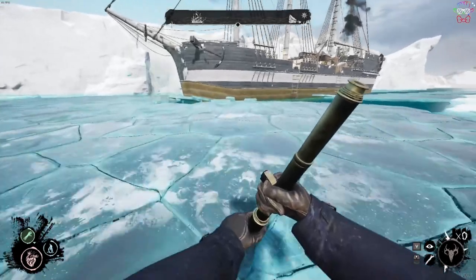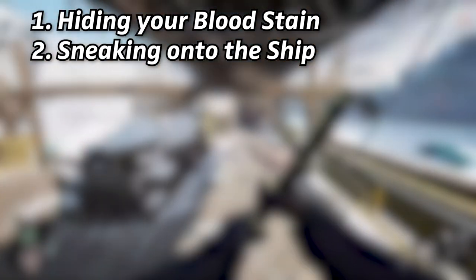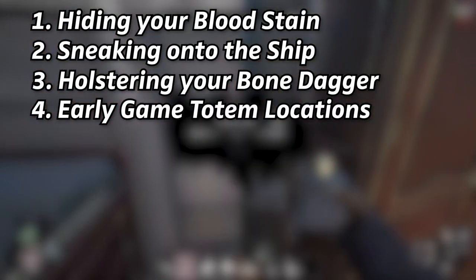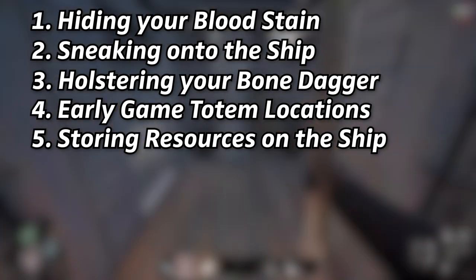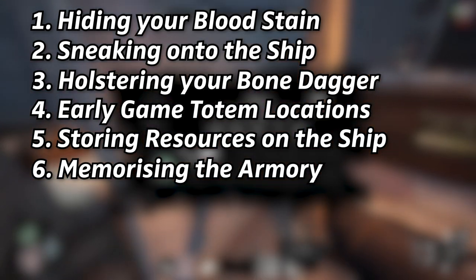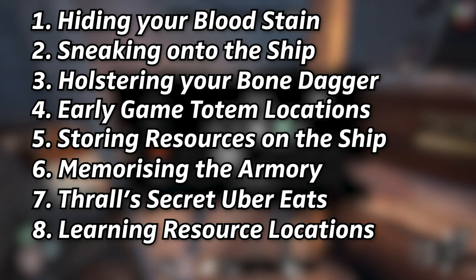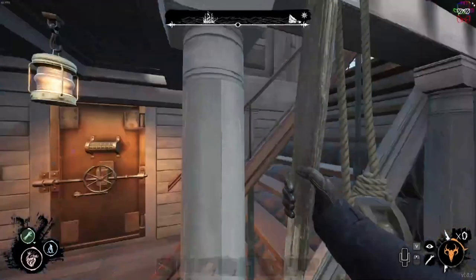The 9 tips I'll be covering in this video are: 1. Hiding your bloodstain. 2. Sneaking onto a ship surrounded by water. 3. Holstering your bone dagger. 4. Early game totem locations. 5. Storing resources and items on the ship for later use. 6. Memorising the armory door codes. 7. The Thrall's secret Uber Eats coupon. 8. Learning the locations of any and all resources on the map. 9. The art of distraction. So let's get right into it!